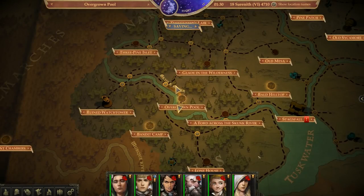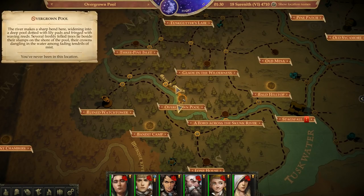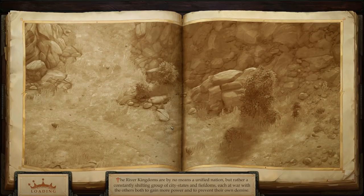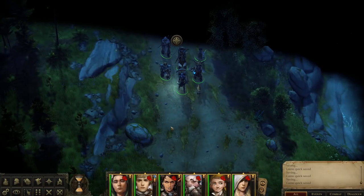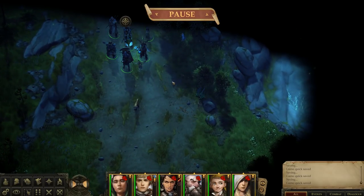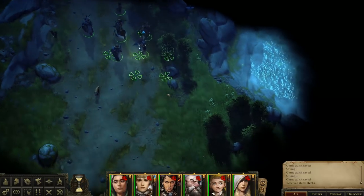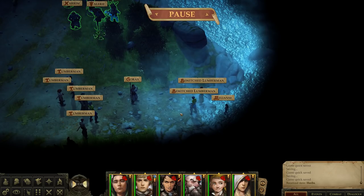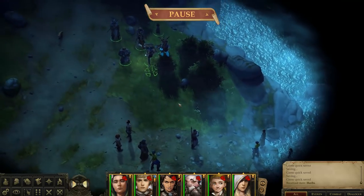Amiri — someday you'll learn how to hunt. Overgrown Pool: The river makes a sharp bend here, widening into a deep pool dotted with lily pads and fringed with waving reeds. Several freshly felled trees lie beside their stumps on the shore of the pool, their crowns dangling in the water among fading tendrils of mist. Well, that certainly sounds portentous. We can clearly hear people talking nearby, so let's proceed with caution here. Looks like we've clearly walked into the middle of a standoff. Let's get ourselves buffed up, and then we'll intercede.